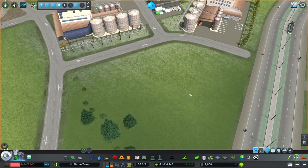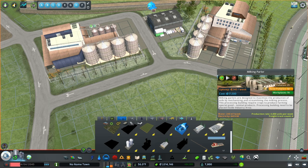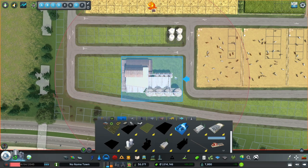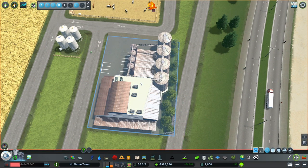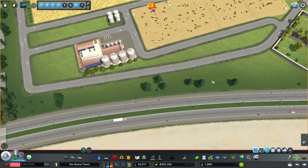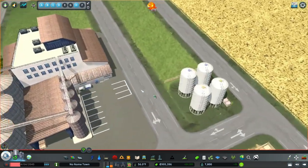I think we can include the milking parlor in this section where we have the flour mills. The milk parlor does produce a little bit of pollution, so I want to keep it a bit away. Let's see if we can squeeze it in here — we can anarchy it in and then use the Move It mod to adjust things. I'll bring this road down a little bit, drop in the milking parlor, grab the Move It mod, and slide it over. I'll pull the road down one time and curve it around. There we go — the milking parlor is in.